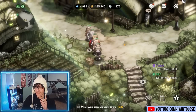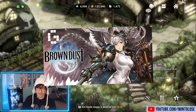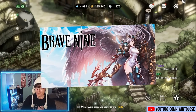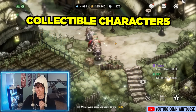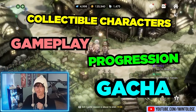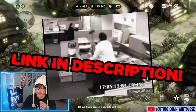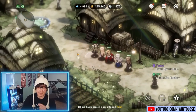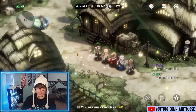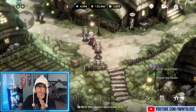Brown Dust 2 is the sequel to the original Brown Dust, which later changed its name to Brave 9. We'll be taking a look at many facets of this game, including the characters you can collect, the gameplay, progression, and of course, the gacha. This video is sponsored by Brown Dust 2, so if you like what you see, a link to download the game will be in the description below. But as always with my sponsored content, my goal is to simply showcase what the game is about and what you can realistically expect from actually playing it.